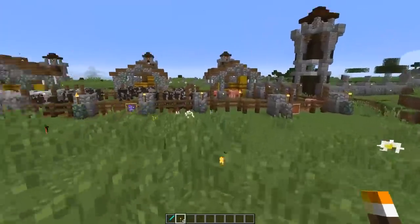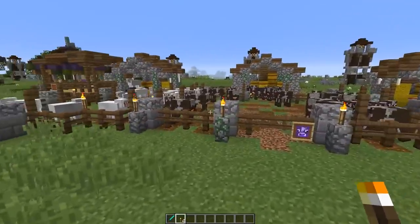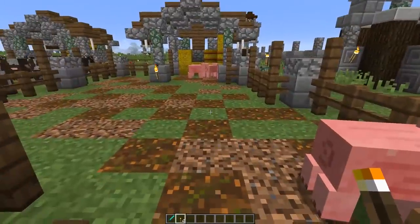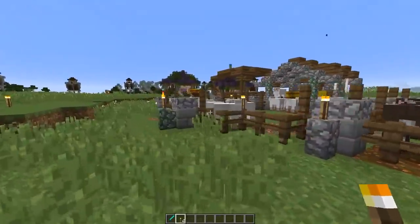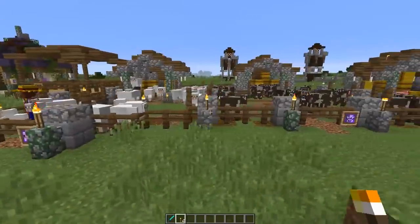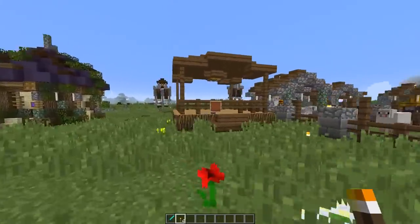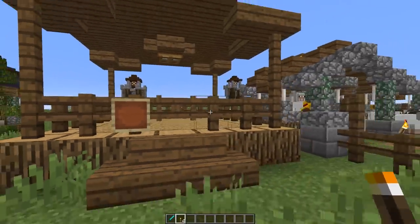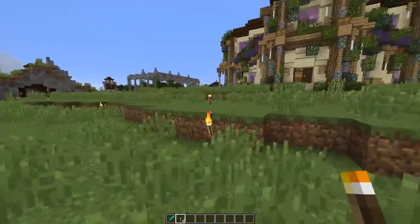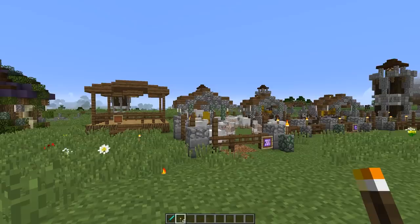While waiting for nomads, let's check the ranching operations. Last episode we got the sheep pen and cow pen going - they're doing quite well. We also got some pigs but no pig pen yet. The rancher is feeding the sheep and doing the shearing. We've got a little chicken coop too. We need another rancher - there's just too much work for one rancher with all four animals.